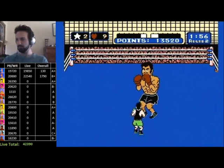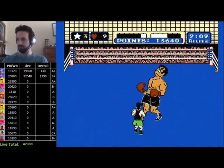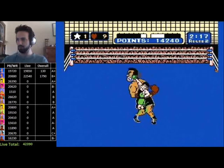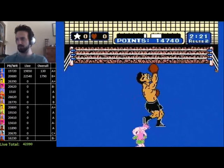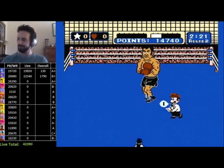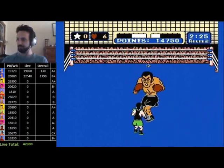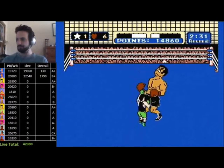Fortunately some fights in this game do not require punch counter knowledge as they only have guaranteed stars. Those fights are Piston Honda 1, Don Flamenco 1, Great Tiger, and Bald Bull 2, so this part of the guide will not be needed for them. Additionally, you cannot get stars at all on King Hippo, so this guide does not apply to him.